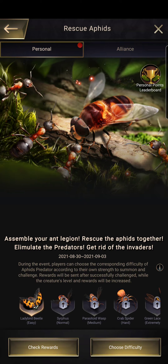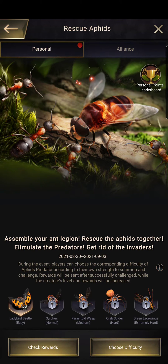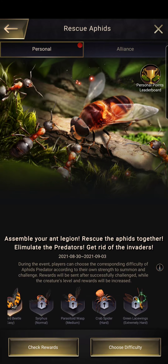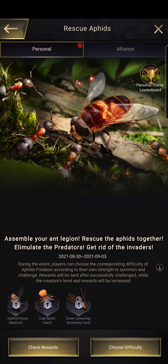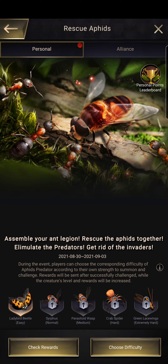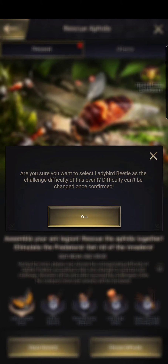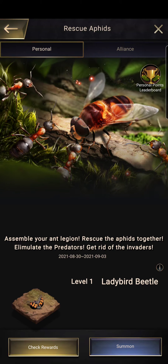If you read closely it says Easy, Medium, Hard, etc. Try to choose the Green Lacewing one right here, because so far I've only done that one. Either way, choose your difficulty and press Yes.